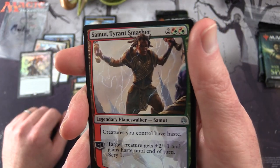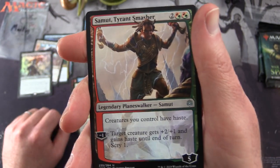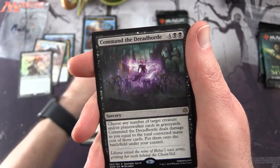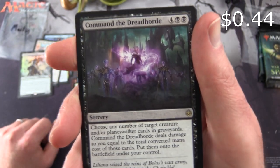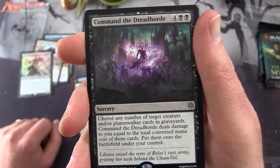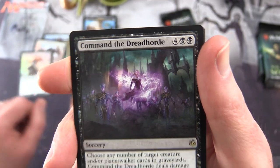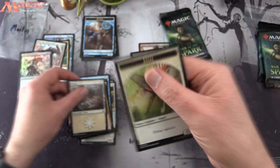The planeswalker is Sarkhan the Masterless — legendary planeswalker Sarkhan. Creatures you control have haste. Five loyalty for four mana. Minus one: target creature gets plus two, plus one and gains haste until end of turn, then scry one. The rare is Command the Dreadhorde, sorcery for six. Choose any number of target creature and/or planeswalker cards in graveyards — Command the Dreadhorde deals damage equal to their total converted mana cost, then put them onto the battlefield under your control. We've got Liliana and her vast army of the undead. Plus a plains and an angel token.